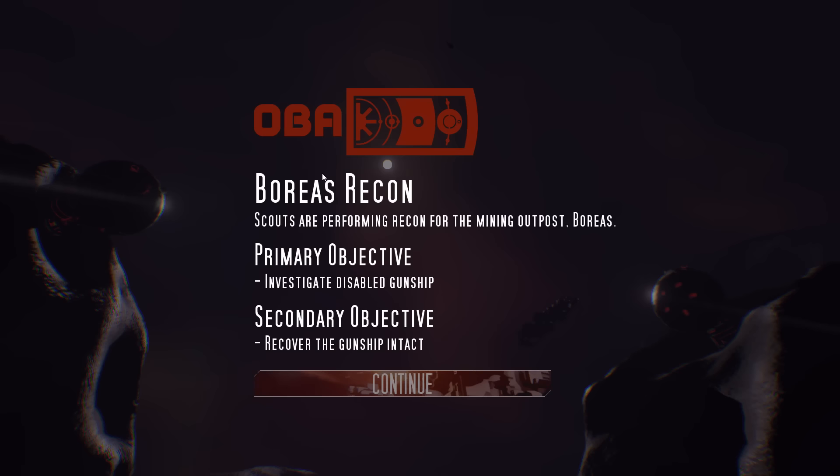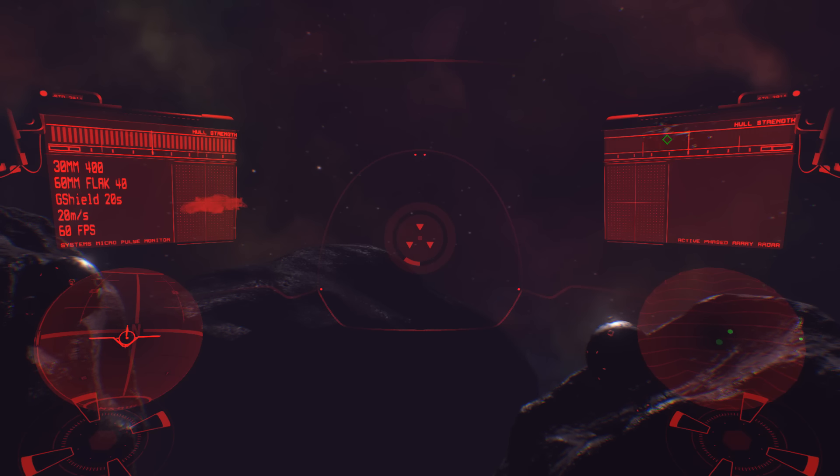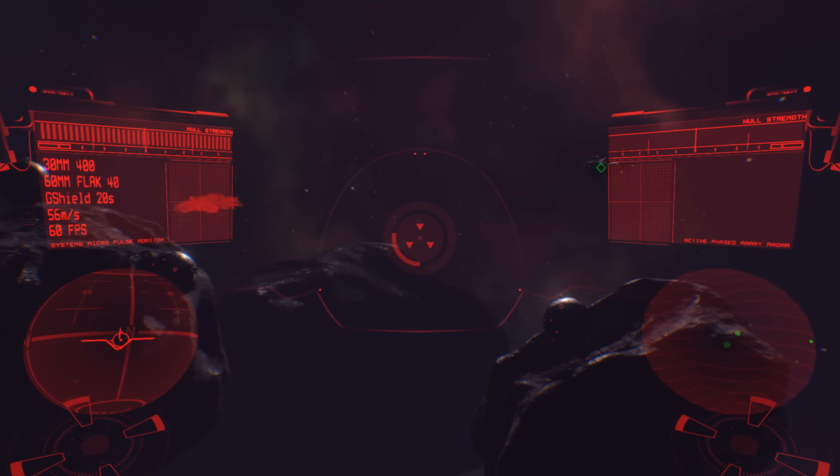Each faction has about two to three missions to complete in the campaign. These missions include dogfighting or just simply taking down a big massive warship, or at least disabling their cannons. Survival mode then is pretty much the exact same thing, although it goes on for a lot longer, and it is extremely fun to play.